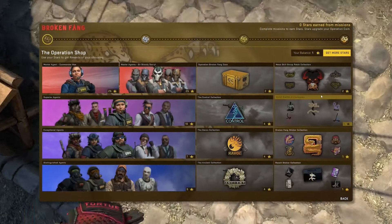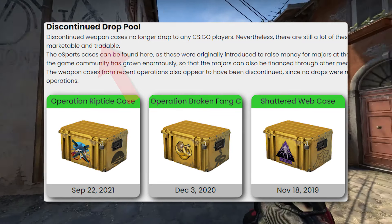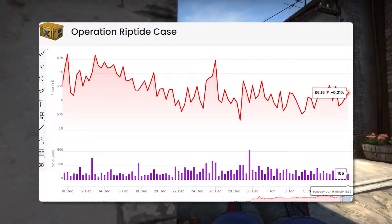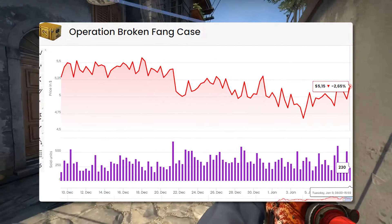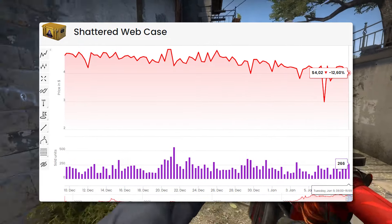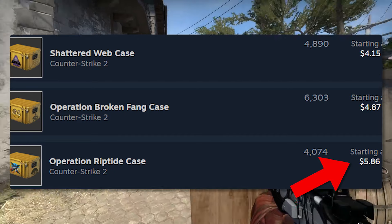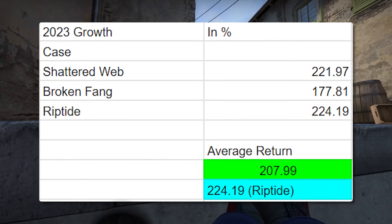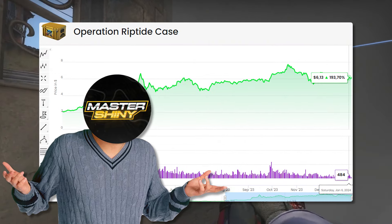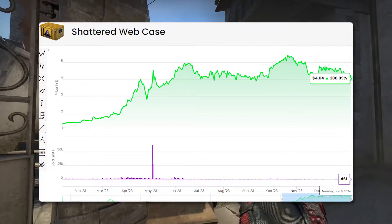After operation items, another great area to look into is going to be those discontinued cases. These are going to be your three operation cases: you got your Riptide, you got your Shattered Web, and you got your Broken Fang. All three of these at this point are extremely expensive, which is the only downside that these cases have, but they've got a lot of upside. These things have gone absolutely crazy over the past couple of years. There's no more of these cases that can be created — the supply is completely capped, which is going to be the number one thing these have.